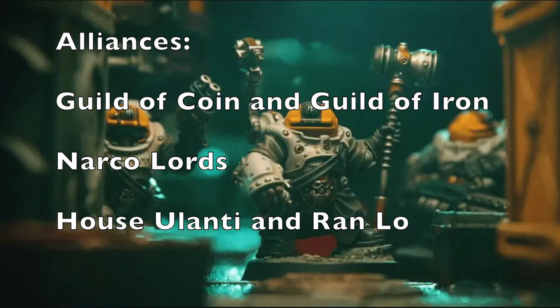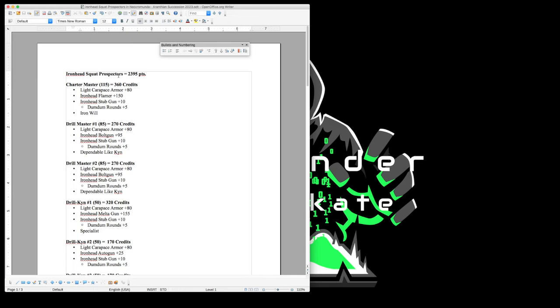Now let's talk about the Iron Head Squat Prospectors gang list, rated at 2,395 credits out of the 2,400 available. First you'll have a Charter Master — the gang leader — at 360 credits. This fighter has light carapace armor for a 4+ armor save, an Iron Head flamer with rapid fire for close-range shooting, an Iron Head stub gun with dum-dum rounds as a secondary weapon, and the Iron Will skill from the Leadership tree to reduce the chance of failing bottle tests.